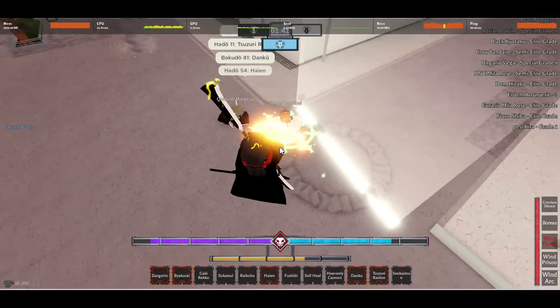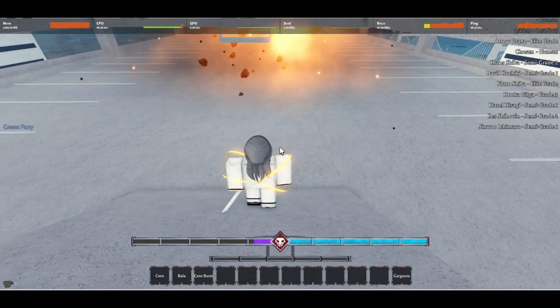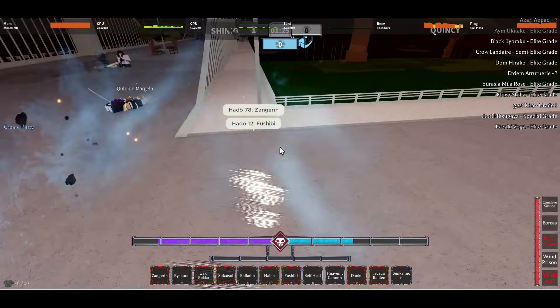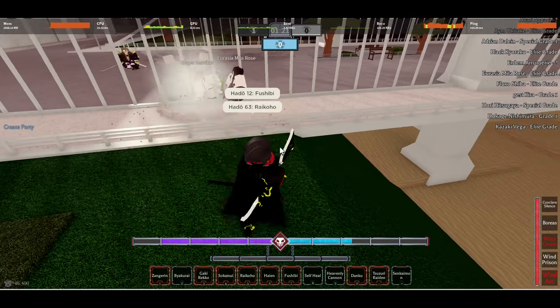The next move is Fushibi. It's a very large spiderweb-like net that drags enemies to its center and explodes, making the enemy unable to flash step anymore. This move will put speed users in a goddamn wheelchair and allow you to have a nice break or to harass them instead. Though this move has a fairly long startup time, so use it with caution.